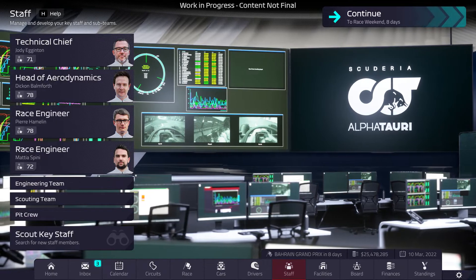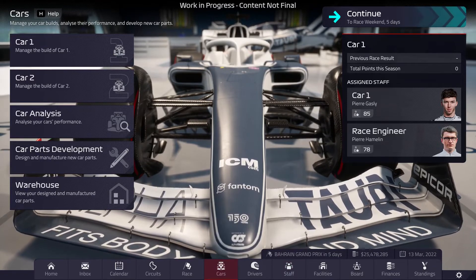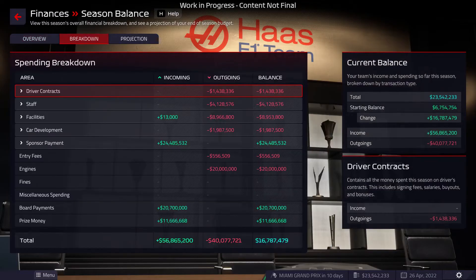Do you invest heavily in staff facilities to maximise their potential, or put more budget towards car development and gain an advantage in car design? Your funds will decrease as a season goes on, so you will need to make tough decisions on where your money goes.